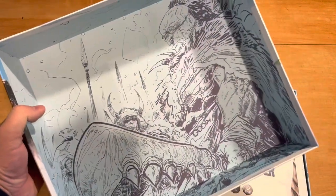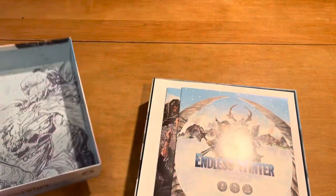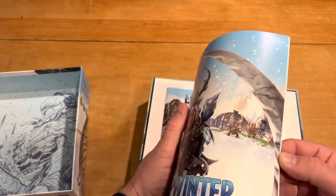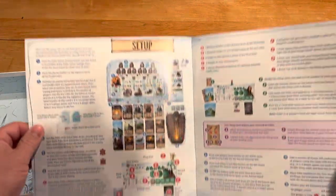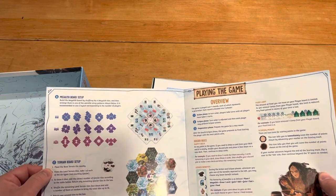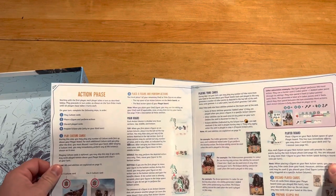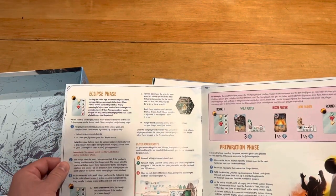Looking inside, we have this nice illustrated upper box, which is cool. We've got the rulebook here, which has the same kind of texture as the Wingspan-like rulebooks or other things from Stonemaier Games — and this is not a Stonemaier game. You get your setup and then an overview of play. Looks like plenty of examples, which is always a good thing.